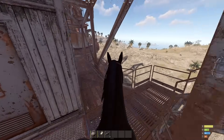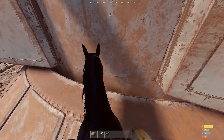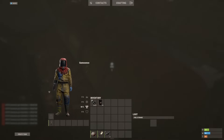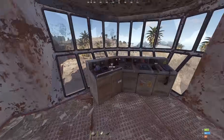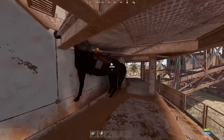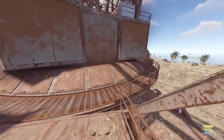With this glitch, you can basically go inside of Excavator and shoot people who are trying to take the diesel out. Basically, you get a horse into the middle of Excavator and then turn it on. I messed up the first time and got the horse stuck, but it's a pretty easy glitch if you practice it once or twice.